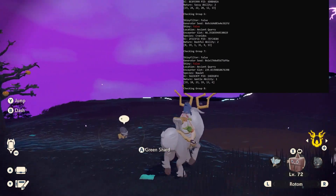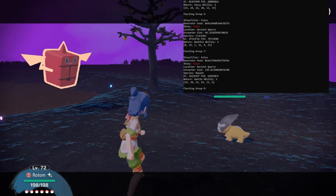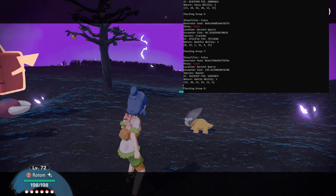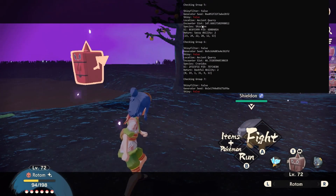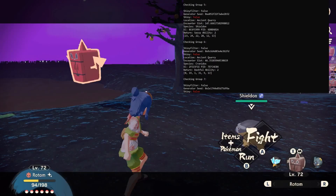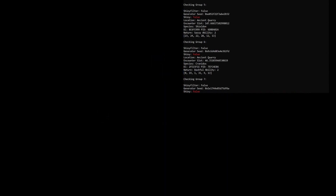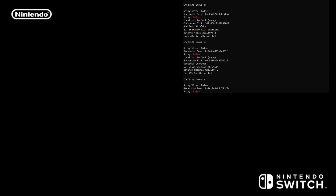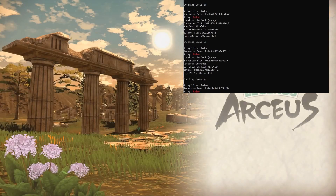The problem is this only applies to the very first distortion you encounter — after that things get messed up, so make sure you go to the right location. There's a Shieldon — very sassy — and all data matches. That's all there is to running this script. You want a shiny, so put on the shiny filter and it will find you one eventually. Just soft reset, load back in to Coronet Highlands or wherever you're hunting, and run the script.